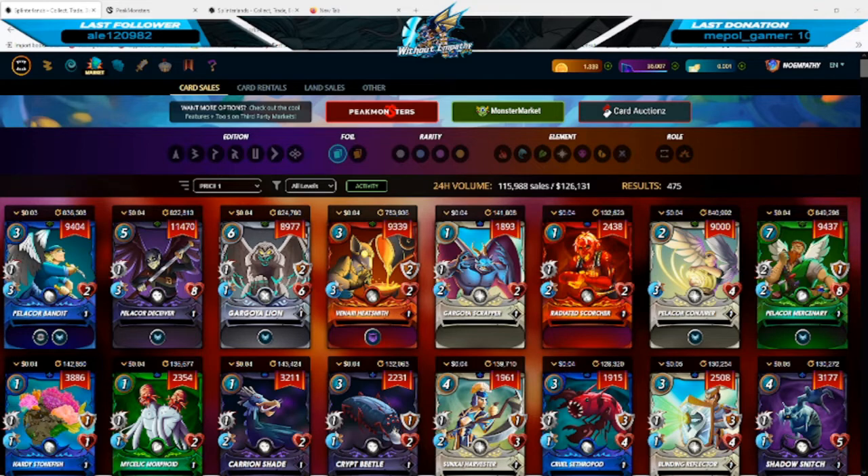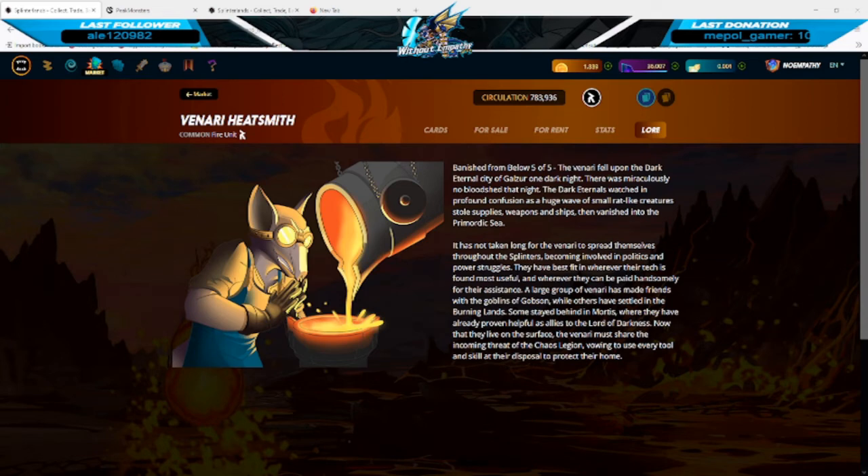The first card we're going to talk about is one of the newer reward cards, the Venari Heatsmith. This card can be valuable in certain rule sets such as Little League and no-melee rule sets like Keep Your Distance. With that said, he is pretty situational and can fall off in the majority of battles due to his low health and shield. I do have a clip of him in battle to show you guys.